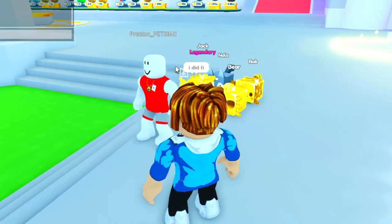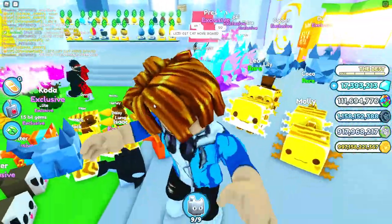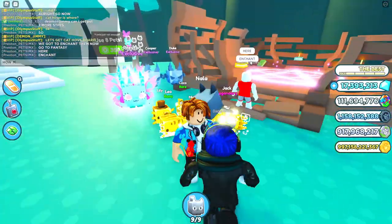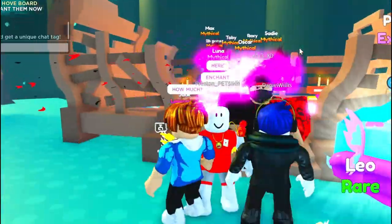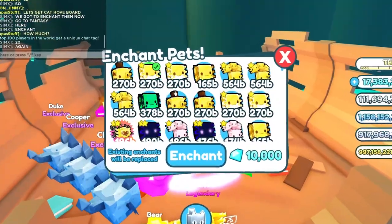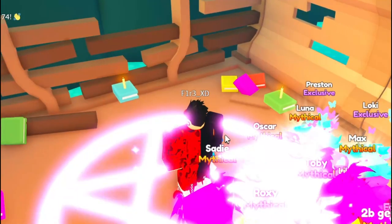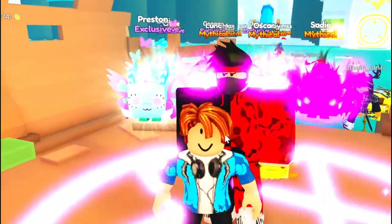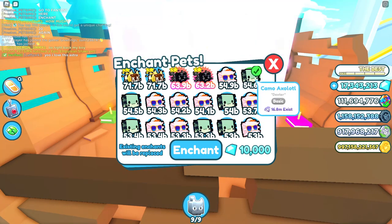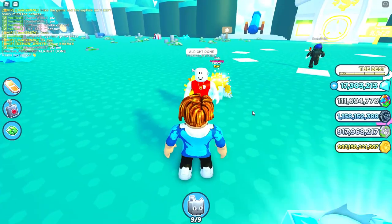TikToker, I just did it. Where's the cat hoverboard? Two more steps. Let's get this cat hoverboard. So we go to enchant them now. Olympians, let's go and enchant some pets. Go to fantasy right here — time to enchant. How much do I need to enchant in order to get the cat hoverboard? 20 again. Enchant. This is going to cost close to a million diamonds. Let's just start enchanting everybody. Olympians, it's going to be worth it if we get the cat hoverboard. So 200,000 diamonds — that's what I'm spending right now. And I'm probably going to spend more by the time I'm done enchanting. Done. TikToker, I'm done. What next?